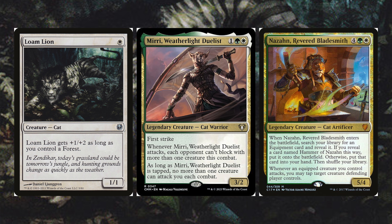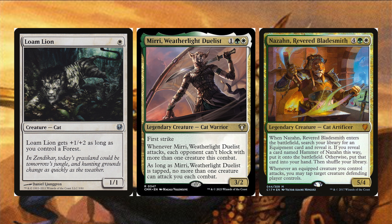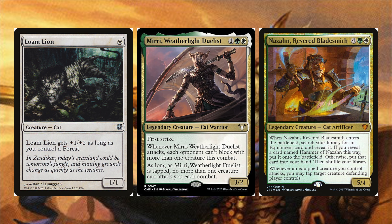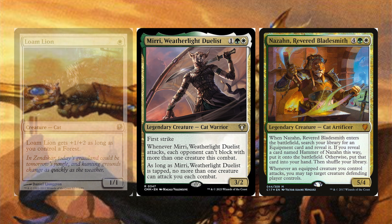Loam Lion gets plus one plus two as long as you control a forest. Miri Weatherlight Duelist has first strike — whenever she attacks, each opponent can't block with more than one creature, and as long as she's tapped no more than one creature can attack each combat. Nazahn Reaver Bladesmith is a legendary cat artificer — when it enters, search your library for an equipment; if you find Hammer of Nazan, put it onto the battlefield, otherwise put it in your hand. Whenever an equipped creature you control attacks, you may tap target creature the defending player controls.